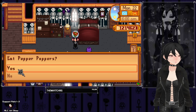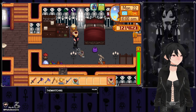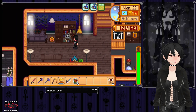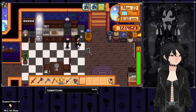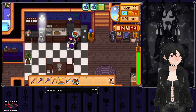First of all, let's up our speed because I can't stand walking slow. We got our husband Sebastian — I got the poly mod so I can marry more than one person. Here's our gift cursor, a little squished gift box. It looks pretty cute.